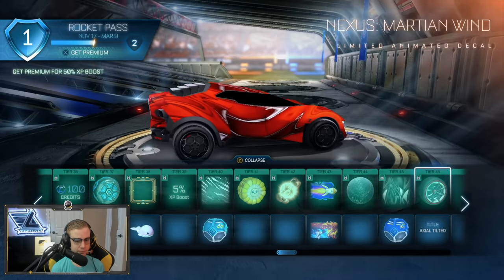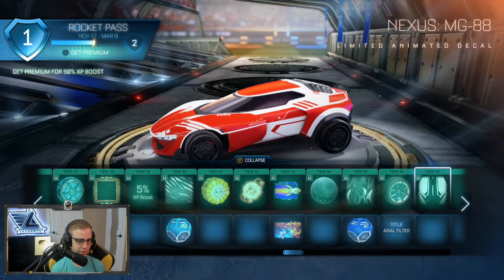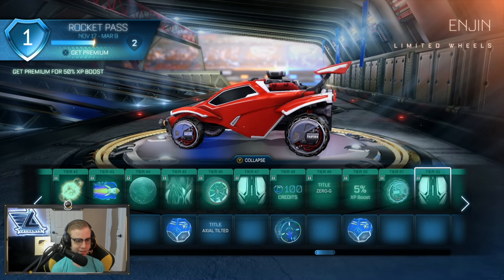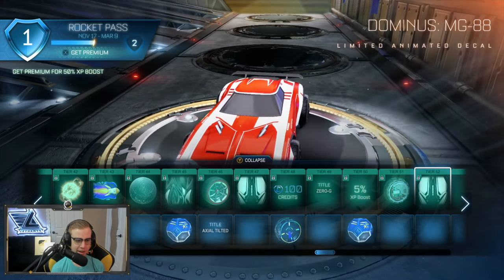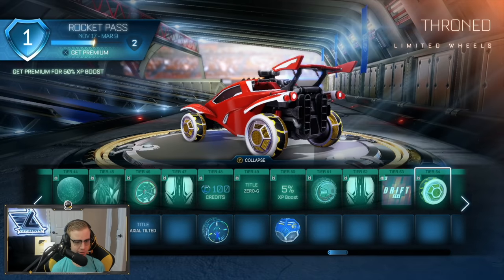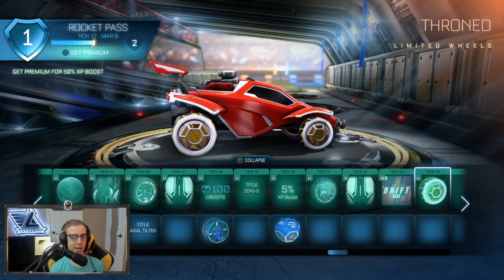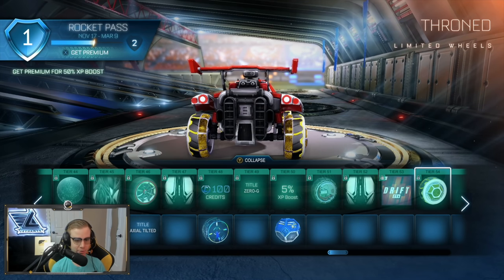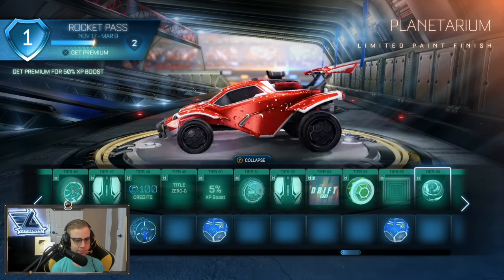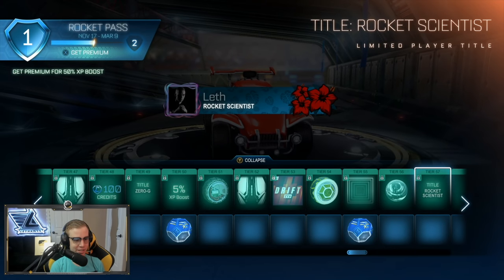Another Nexus-specific decal, and the MG88 — a common decal for many cars that looks pretty clean with an animation to it. More credits, Zero G, and more MG88 — I thought the Dominus already had this decal. We've got a Next 2 anthem and some Starbase Arc wheels with a moving solar panel material. I think Psyonix doesn't realize people want super clean wheels rather than ones with jutting treads. There's a Hunter's decal for the Nexus with an infinity mirror effect, plus Planetarium — a nice paint finish — and Rocket Scientist, which I might actually start wearing since I want something related to map making.